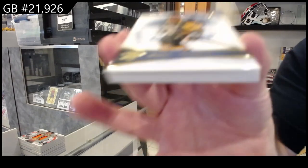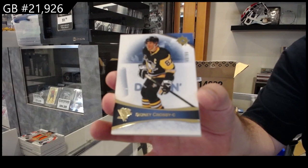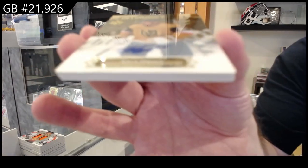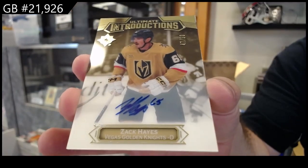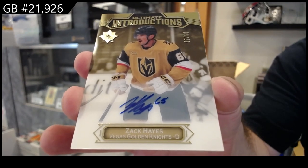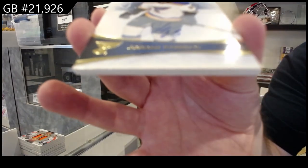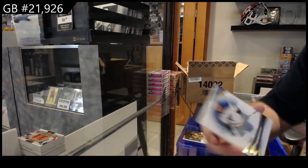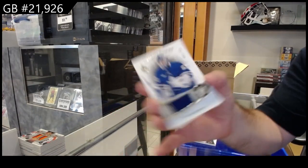We've got a base number to 99 of Crosby for the Penguins — Sidney Crosby, Ultimate Introductions. Autograph Rookie of Hayes for Vegas — Zach Hayes, number to 50. We've got a base auto for the Blues of Jordan Kyrou. And we've got for the Maple Leafs, Shaldrin rookie jersey at $7.99.